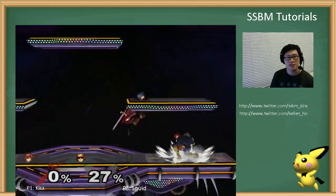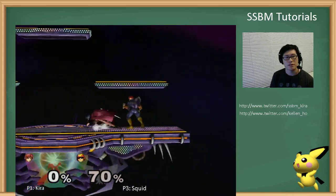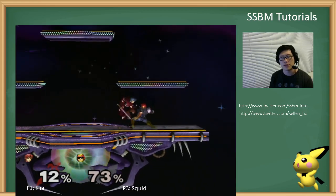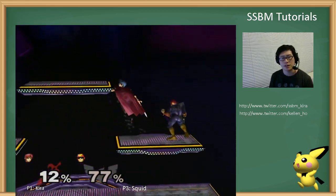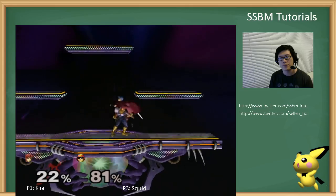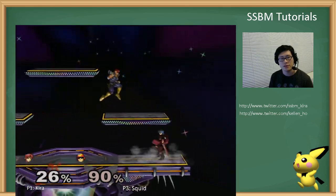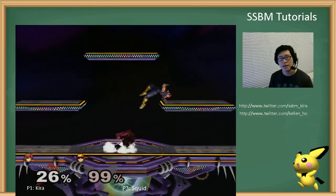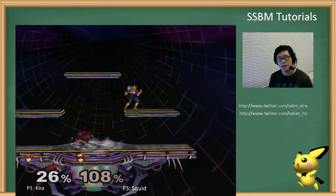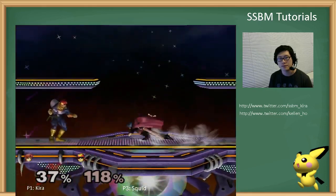So up here, when he's up on the platform, just do short hop aerials — do this, do this. You don't want to just sit here and wait unless you think he's going to shield drop. If he's here and he shield drops, you just wait and grab him as soon as he's done. If you think he likes to run off — like a lot of space animals run off and nair from there — you could wait and up tilt right as they run off. Like Sheik runs off forward airs so much. But when Falcon's up here, just do moves like this to pressure him.